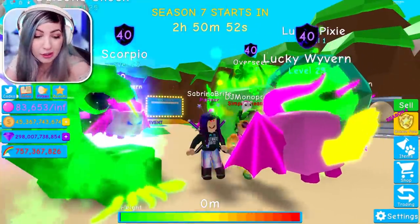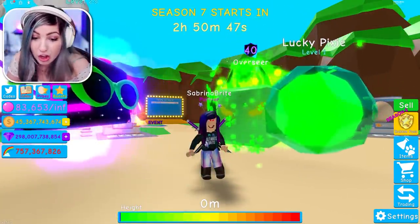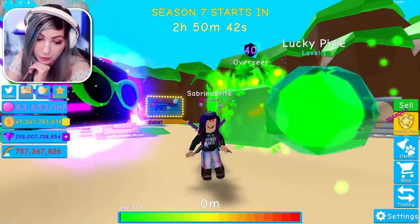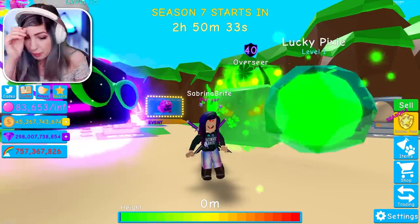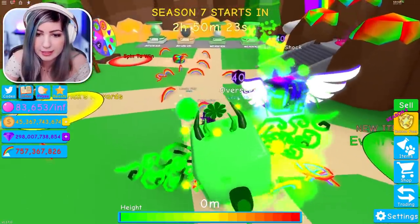So there's a new egg called the Clover Egg. There's 11 new pets, a new secret pet, a new limited pet in the Event Shop — the Toxic Demon. The Event Shop has restocked boosts and potions, and Season 7 starts very soon. It hasn't started yet, but it might start while we're grinding.